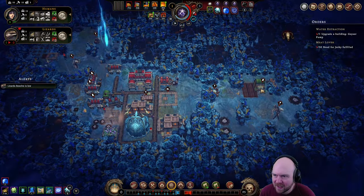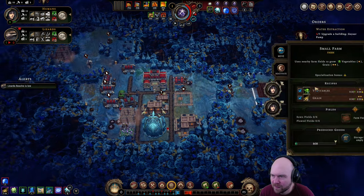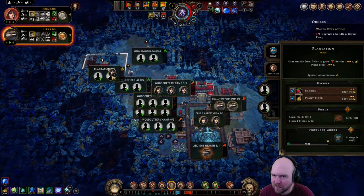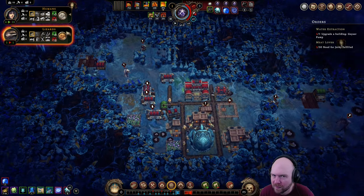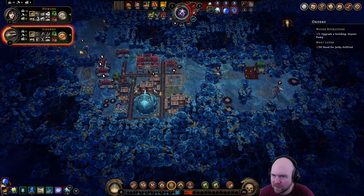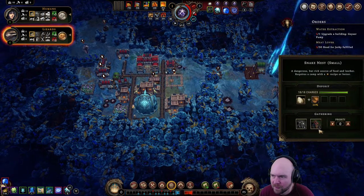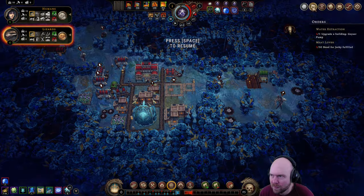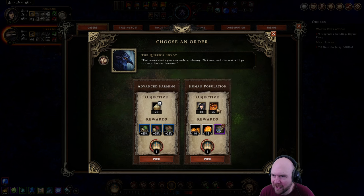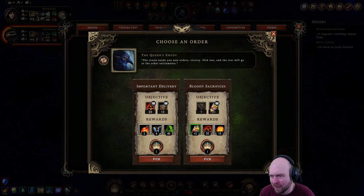So we need a trader to sell us a lot of incense. Next order — crops, or have 10 humans which we have, and keep them happy. There's a world where that happens, I don't know where it is, but it exists.